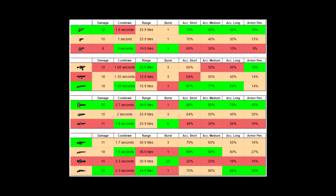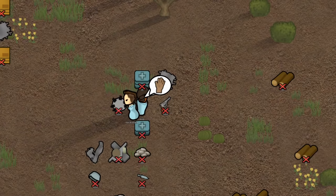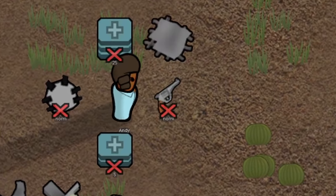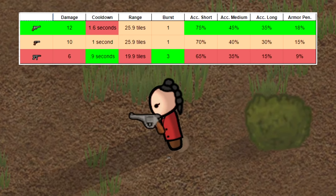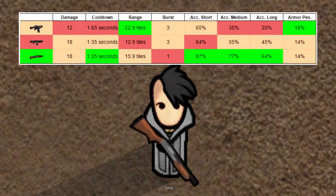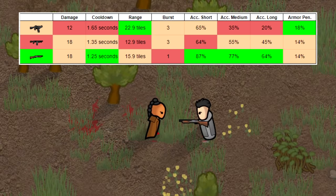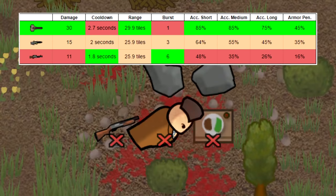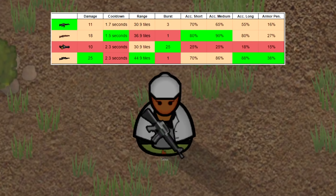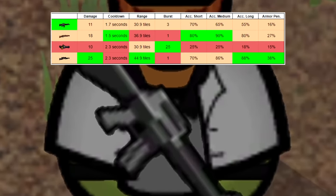For guns, I have categorized them based on range and their range effectiveness. For sidearms, I recommend the revolver as not only you start with one in the crash landed scenario, but the stats are better than the other sidearms overall. For short range, I recommend the pumped shotgun because of its accuracy and low cooldown time, along with its low cost. For medium range, the charge lance is obviously the best, but the other two alternatives are good depending on the materials available. Finally, for long range, I recommend the AR because of its low cost and its burst fire.